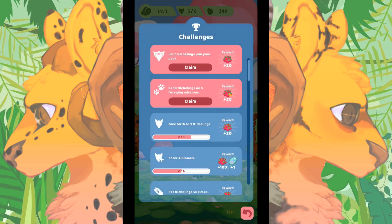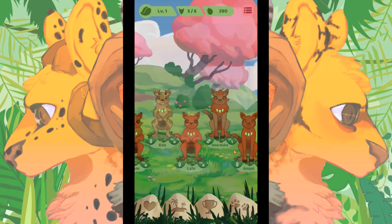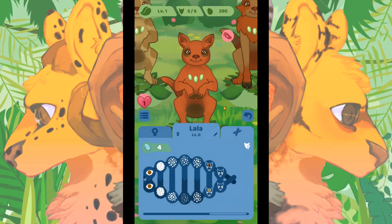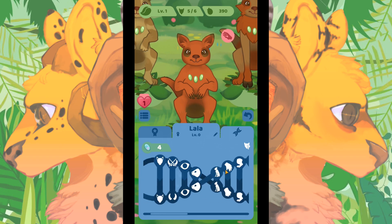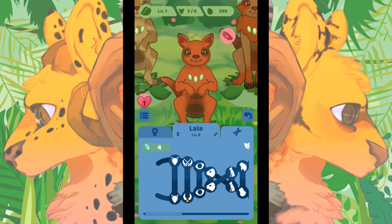We have something glowing here — 'Let five nichelings join your pack,' yay! We got some food for that. 'Send nichelings on five foraging missions,' we got more for that. It looks like we can have up to 10 nichelings and give birth to three nichelings. Let's go ahead and get a sibling for Lala. Nimble fingers is really helpful because that gives you more collecting.